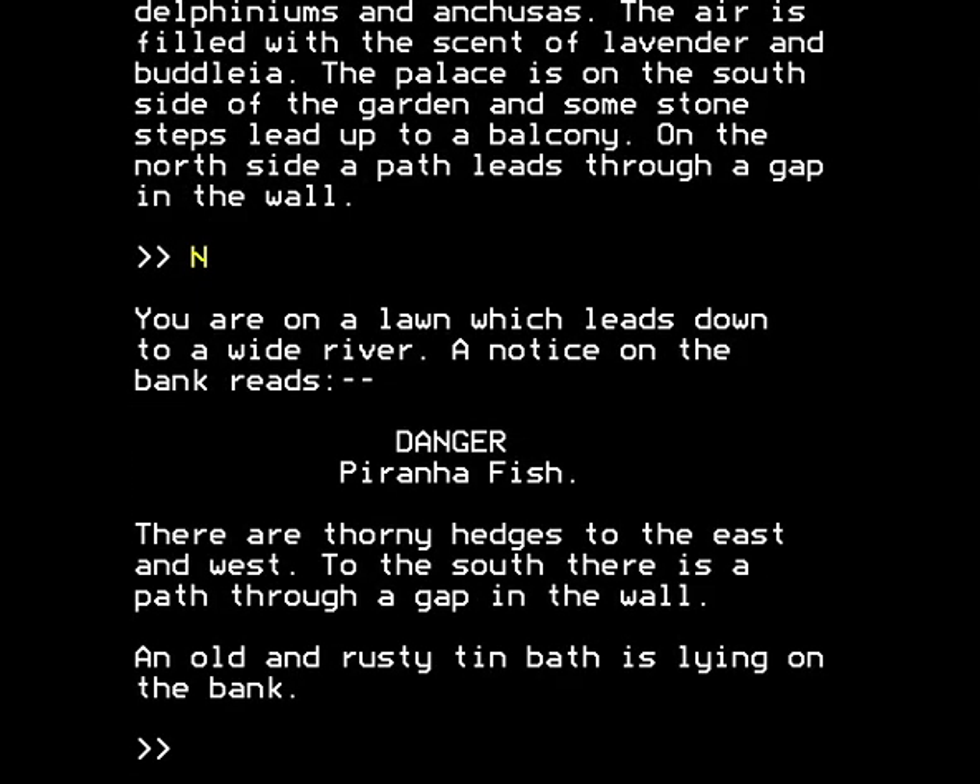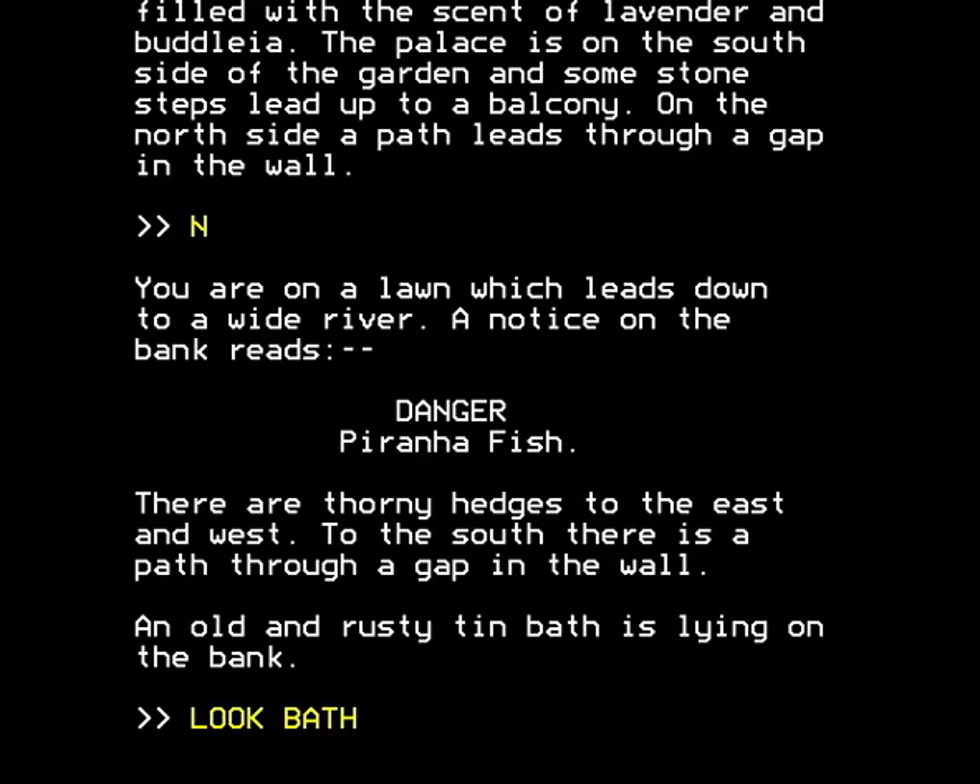You're on a lawn which leads down to a wide river. A notice on the bank reads: Danger, piranha fish. There are thorny hedges to the east and west. To the south, there is a path through the gap in the wall. An old and rusty tin bath is lying on the bank. What are we to do with this bath? We can't in fact examine it, so how are we supposed to know what is going on?